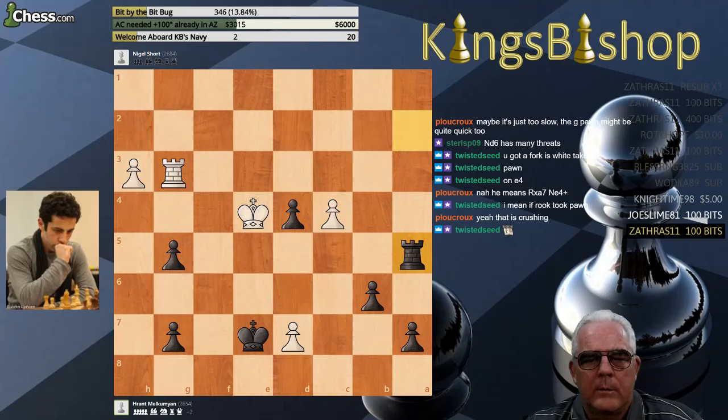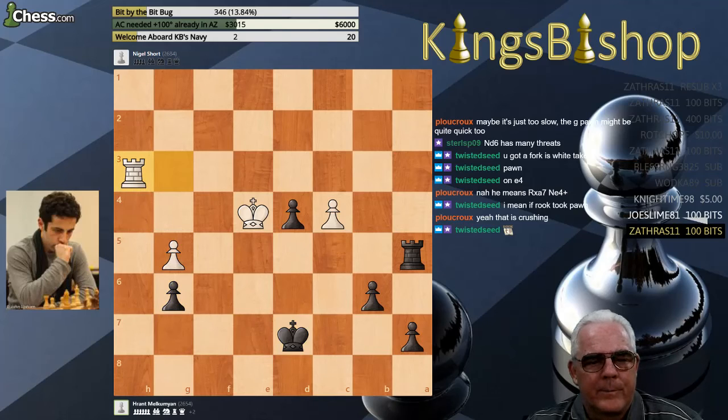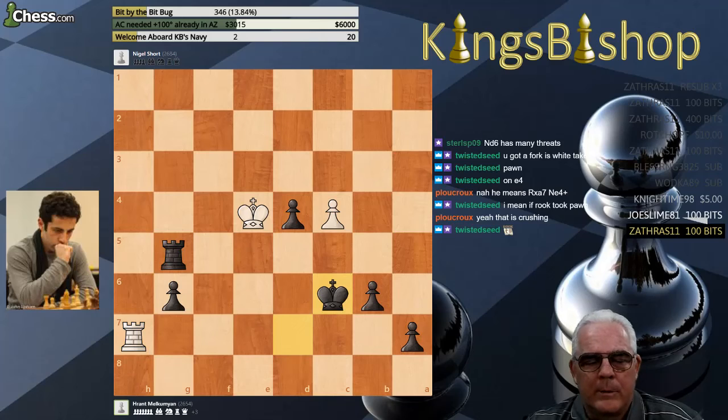Rook to G3, Rook to A5. White is really throwing his last effort at this. Pawn to H4, King takes D7, Pawn takes G5, Pawn to G6, Rook to H3. This is a rapid game, so you're going to see the game played right to the end — they really are reluctant to resign when the time's ticking away.